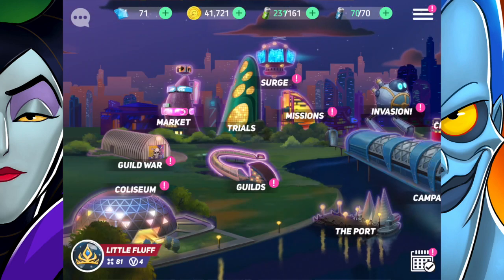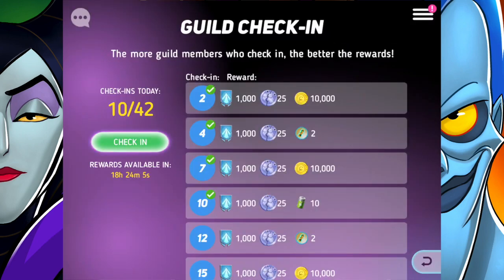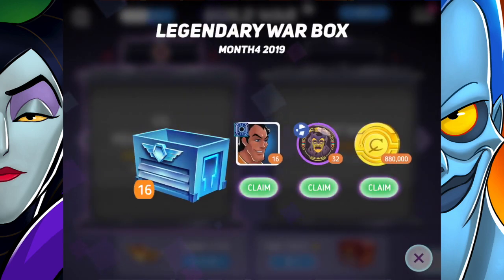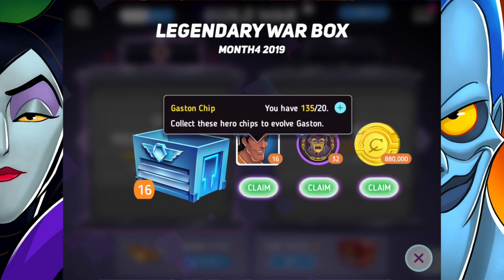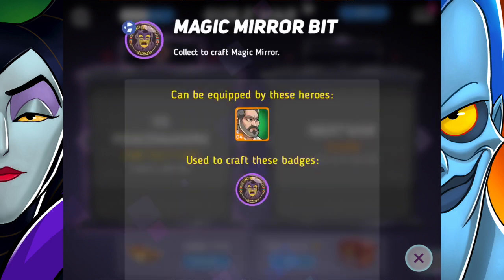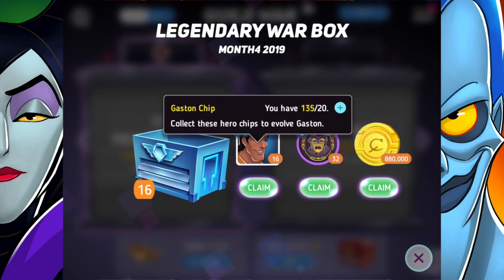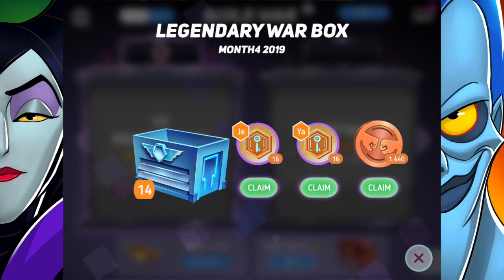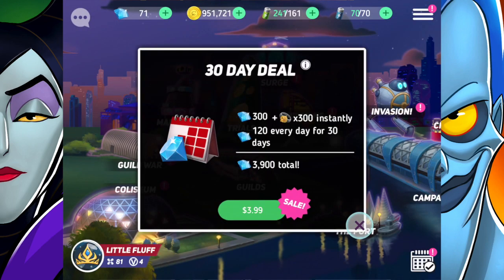I've got 16 war boxes right now to open. I've been tempted to open one, so I'm going to do it — I usually save these for live streams. The choices are 16 Gaston chips, 880 gold, or the magic mirror bit. The magic mirror bit isn't that useful because it's only for a hero I don't actually have. So Gaston chips or gold — I'm going with the chips on that one. For the next one I'm taking the gold. I'll leave the remaining 14 boxes for later since I really needed the gold.